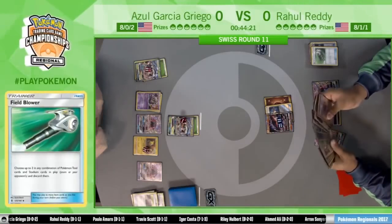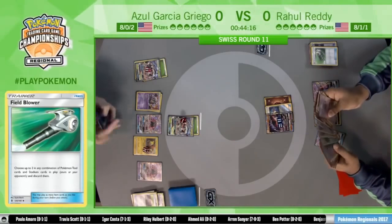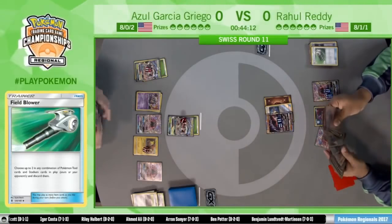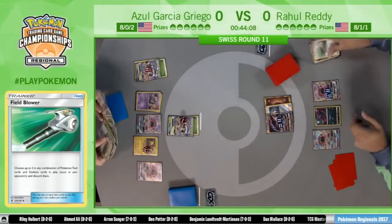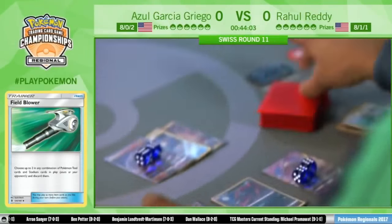The Field Blower taking off the tool from the Garbodor, meaning Rahul can actually Wonder Tag for a Supporter to try to get a little more setup. Well-timed Field Blower there for Rahul. Interesting to see what Supporter he goes for here.